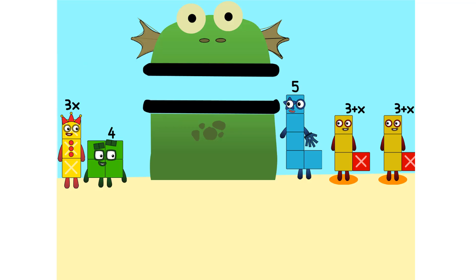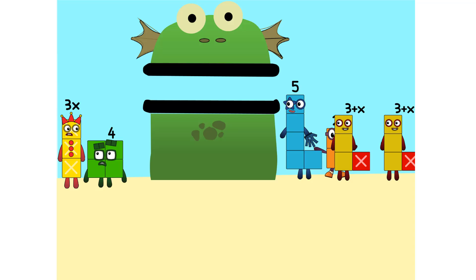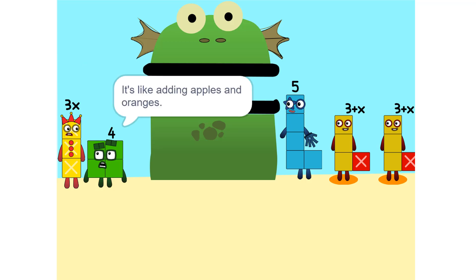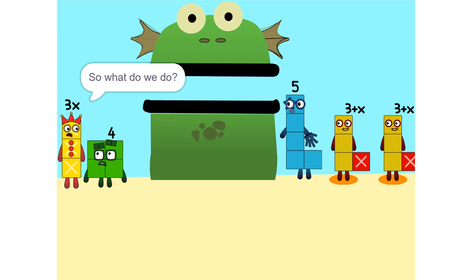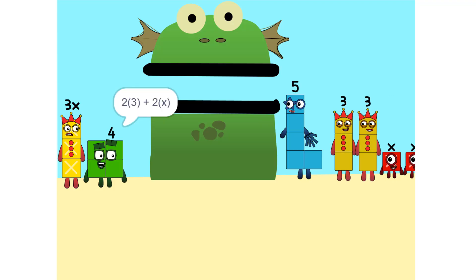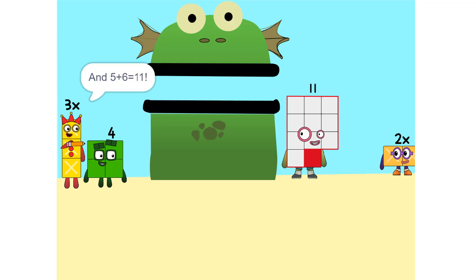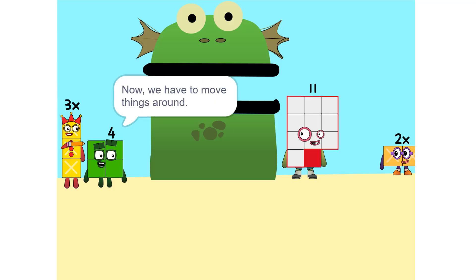I see something. We can add these. Why did that happen? Because the 2 is connected to the 3 plus X. So it's like adding apples and oranges. You can't. So what do we do? See the 2 times 3 plus X? That's the same as 2 times 3 plus 2 times X, which is 6 plus 2X. And 5 plus 6 is 11. Yeah. Now we have to move things around.